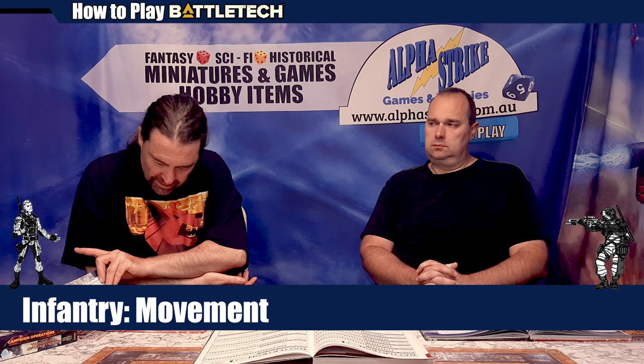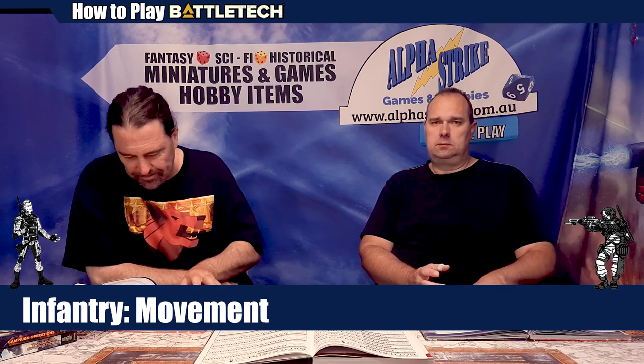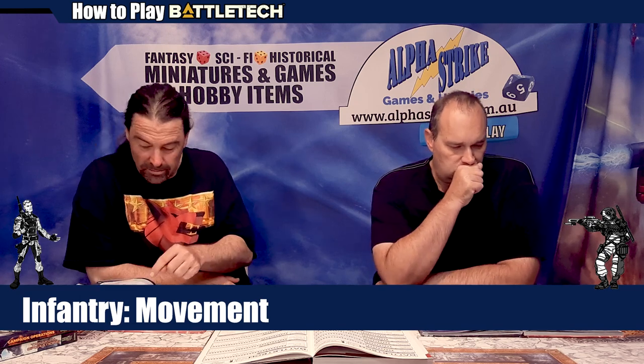For buildings, conventional infantry can enter as if it's a clear hex — one ground movement to get in there, regardless of the building. Mechanized infantry, which includes hover, wheeled, or tracked, have to pay two ground movement to enter a building hex and to change elevation as well — so they double the cost. If they only have one MP available, they can still enter using the minimum move rule. For woods, infantry pay only one MP to enter any light woods hex, except for mechanized infantry who pay two. Infantry pay two MP to enter any heavy woods hex, while mechanized infantry pay three.